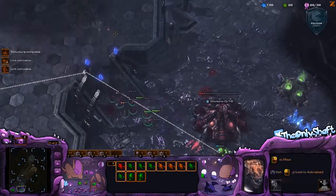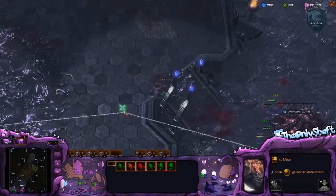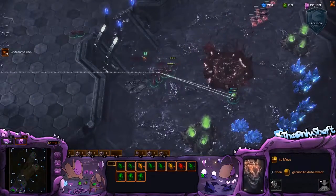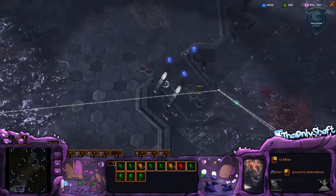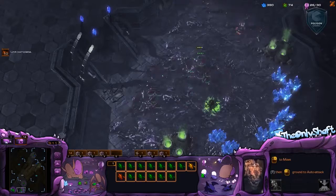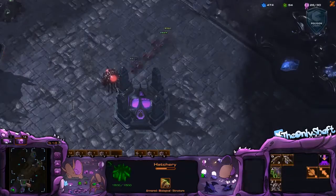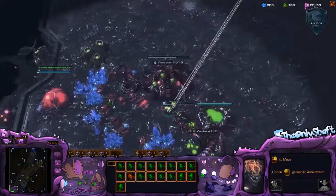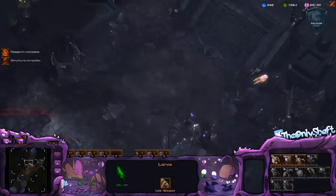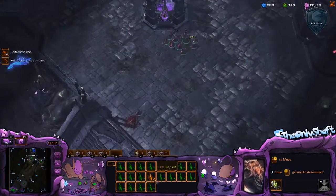Yeah, he's got a lot of lings, but just trying to stay alive. I think I probably could have pulled some drones and killed that. The baneling nest finishes and I'm going to commit to a lot of banelings here. I don't know if this is the right call because I don't know what he's going. If he skips banelings and goes straight for roaches and has a few out, the banelings actually end up hurting me. And I'm going to build these right underneath an overlord — that's no good. He's got a lot more lings than I do.